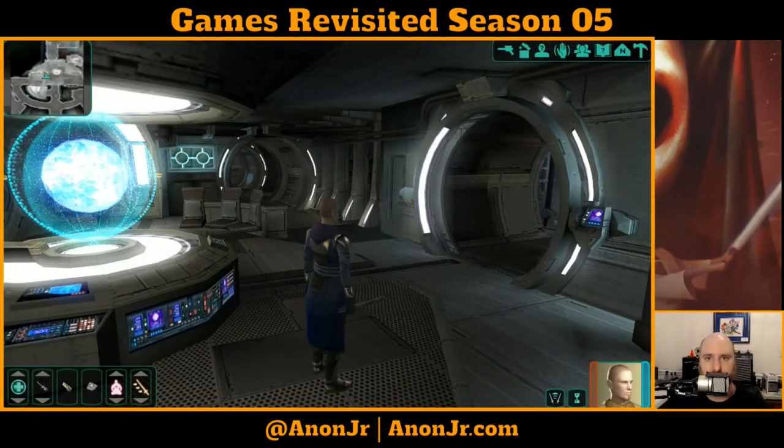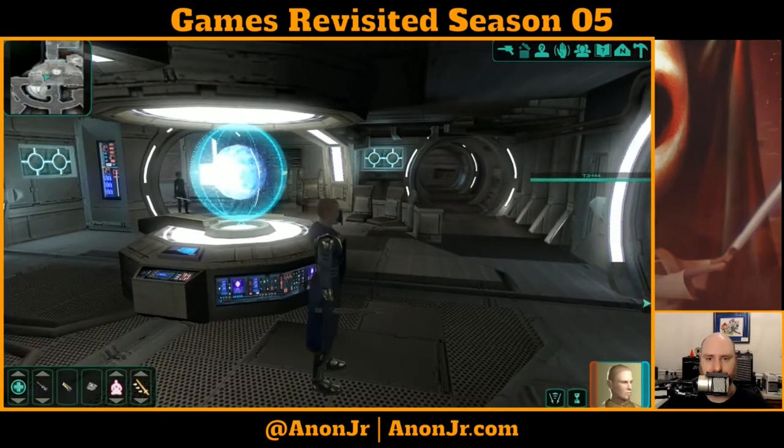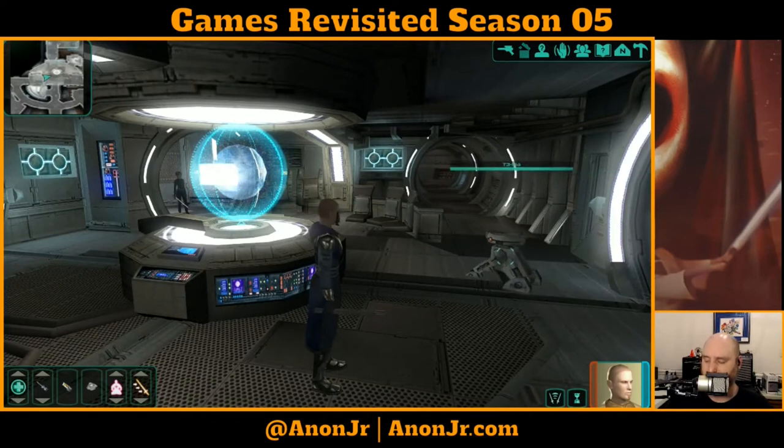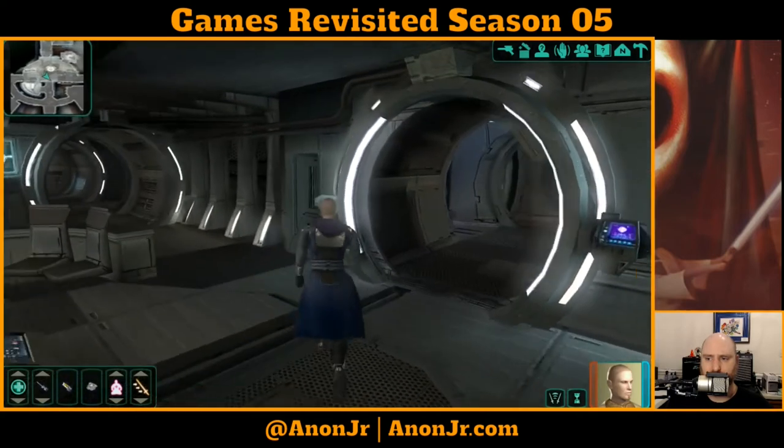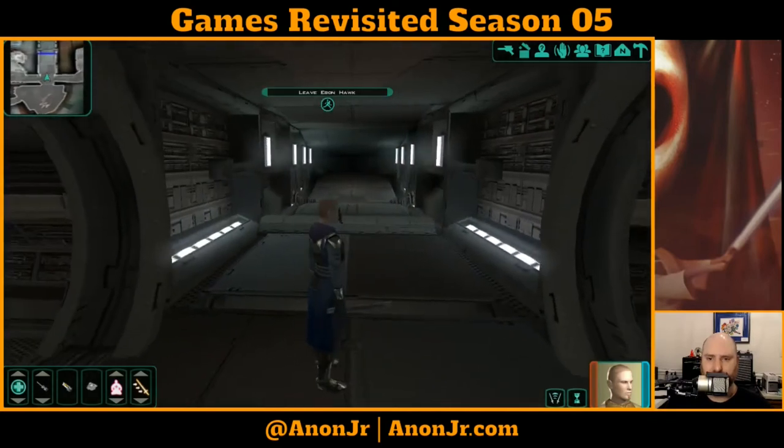Hello and welcome to Games Revisited. It's episode 82, and we're continuing our playthrough of Star Wars Knights of the Old Republic 2: The Sith Lords. We've been doing our crew check-in. We had an interesting encounter with Mira — not about to go back there anytime soon, not with that large pointy sword. We finally got the Handmaiden to convert over to the Jedi, and we're ready to start training her as a Jedi Knight.